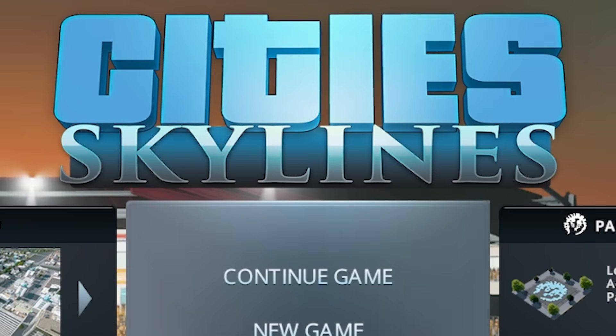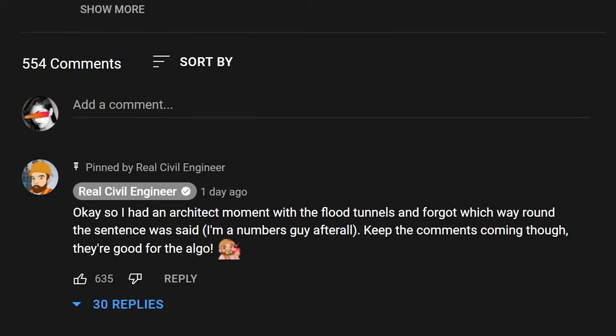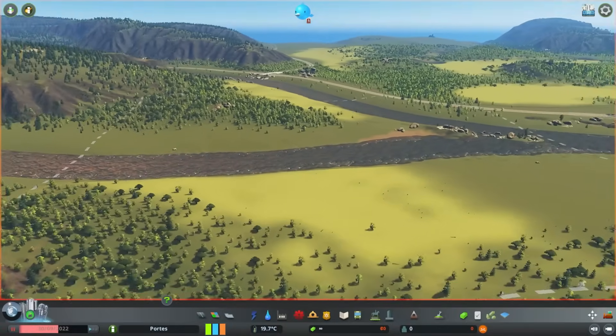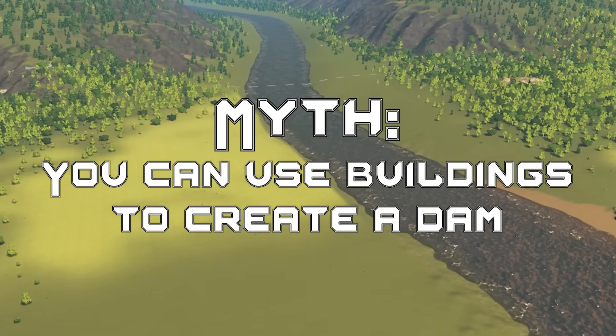Hello fellow engineers and welcome back to City Skylines. Today we're going to be continuing to bust your myths because you gave me so many myths at the end of the last video. So for this first one we're in a quite cool map. The myth is: you can use buildings to create a dam.